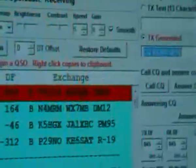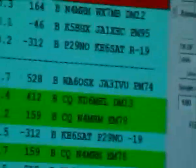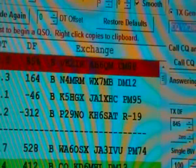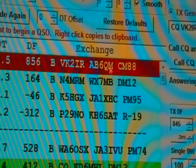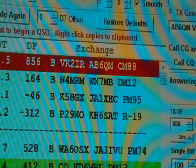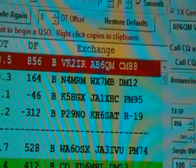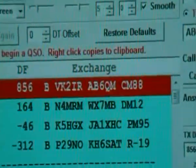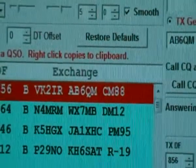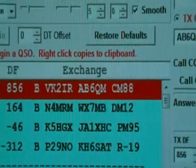There's an Alpha Bravo 6 Quebec Mic that's just come back to us. So what we'll do is double-click and send him a report. We've set that up now and started receiving. He's sent us a response with his locator, Charlie Mike 88, which is the first four characters of his locator.